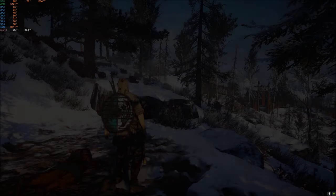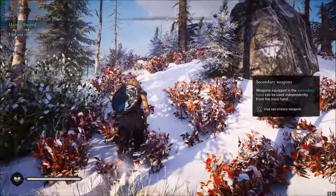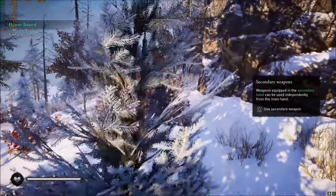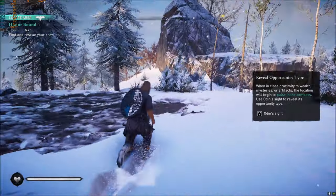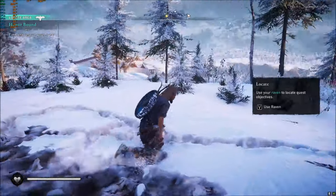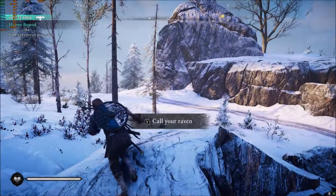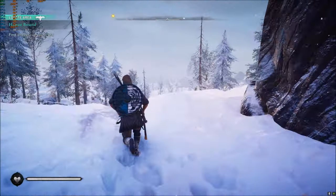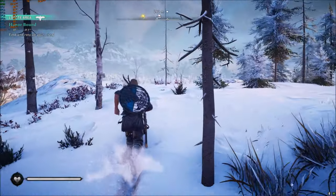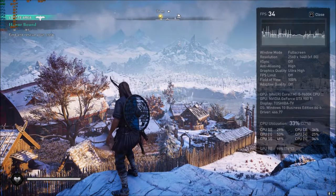For Metro Exodus, I'm pretty sure the 980 Ti will be all right since it's not a really demanding title. We're pretty much within 40 frames and using 5.7 gigs of video memory. We're kind of down to 30 frames, but I can't really notice any lag or stutter. To be honest, at full HD with high settings, there's very little difference between ultra and high in most games — so it's not too bad.